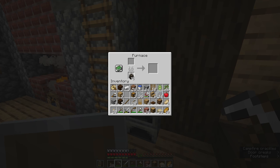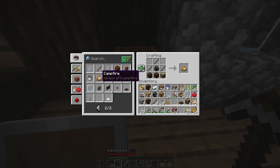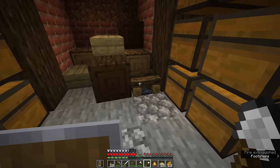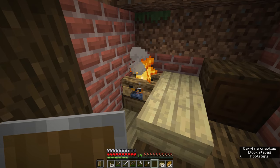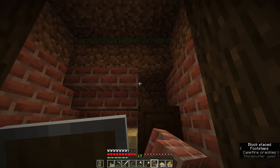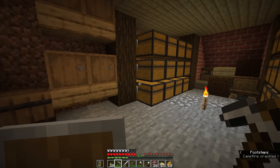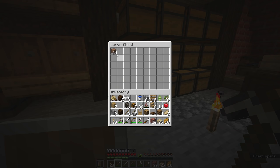I'll grab some coal from the furnaces, make a few more sticks, and craft another couple of campfires — then douse them. If you place one and right-click it with a shovel, the fire from the campfire can be extinguished, and that can look like a bunch of loose logs piled up around here. We'll put some brick stairs at the back to conceal the dirt floor. This is looking like a lovely little cellar now — and of course, we now have room for all of our storage.